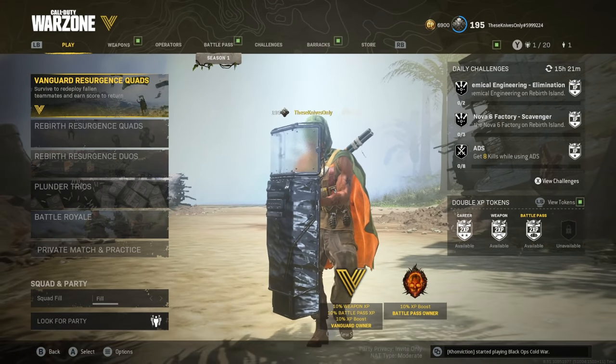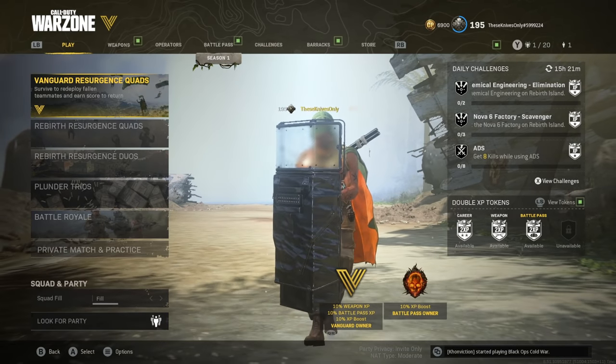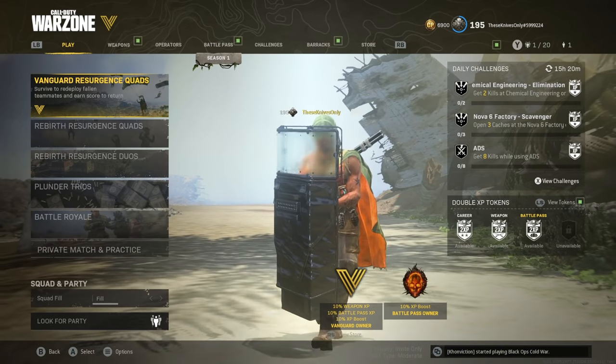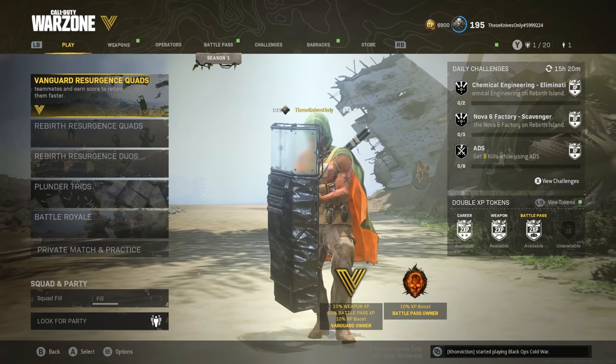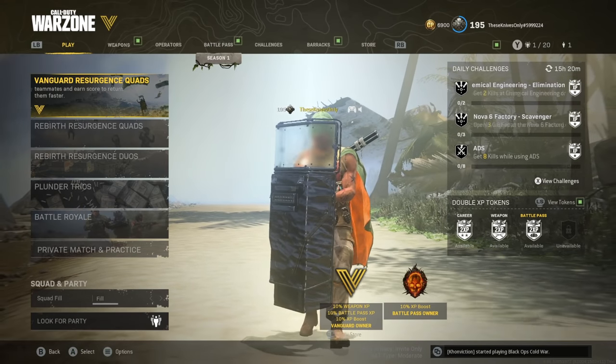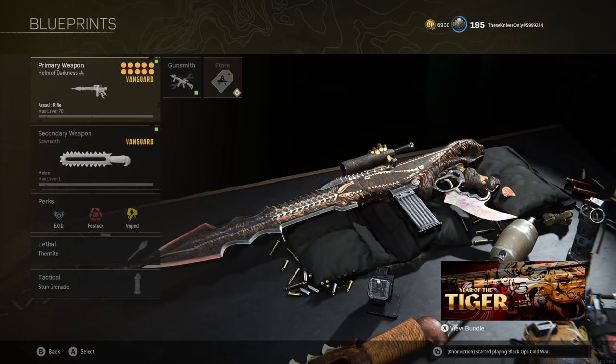For today's video, we're going to be playing some Warzone and checking out a weapon that is just one of the coolest — and probably the best Mastercraft we've gotten in Vanguard so far. And the crazy thing is, I didn't even know it had a bayonet attachment and it didn't actually change up how the weapon looked until today. We're going to be checking out the Helm of Darkness STG variant today.